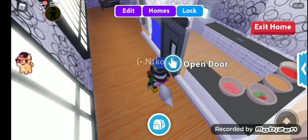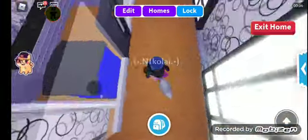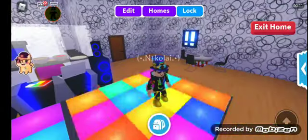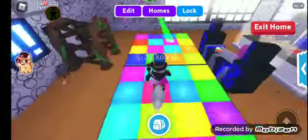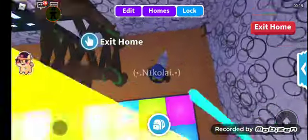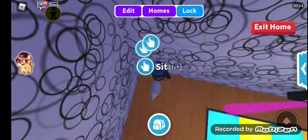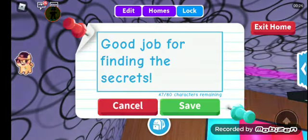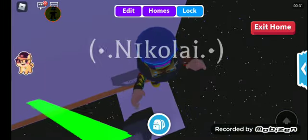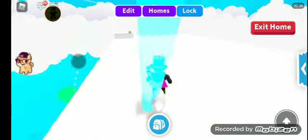Hi guys, this is Tom Nicole and we're back on an Adopt Me Roblox video. I will reveal the secrets on my house. Right here, if you see a half chair, just click on it next to that sit button over there — click this button to sit right here, and you found the secret.